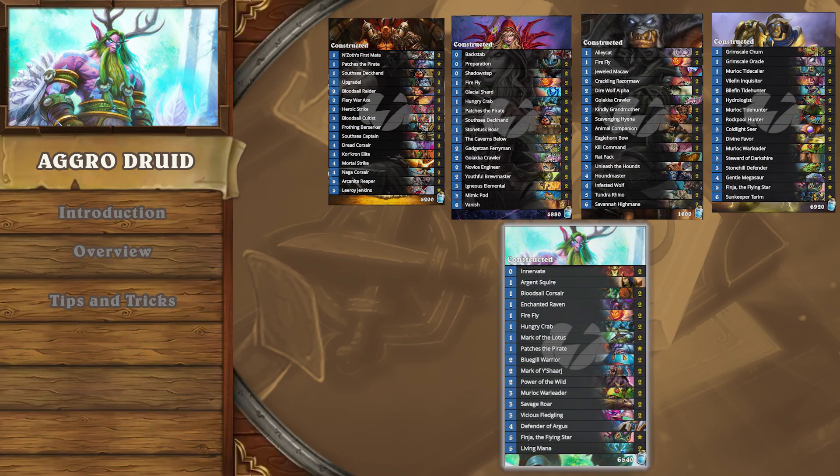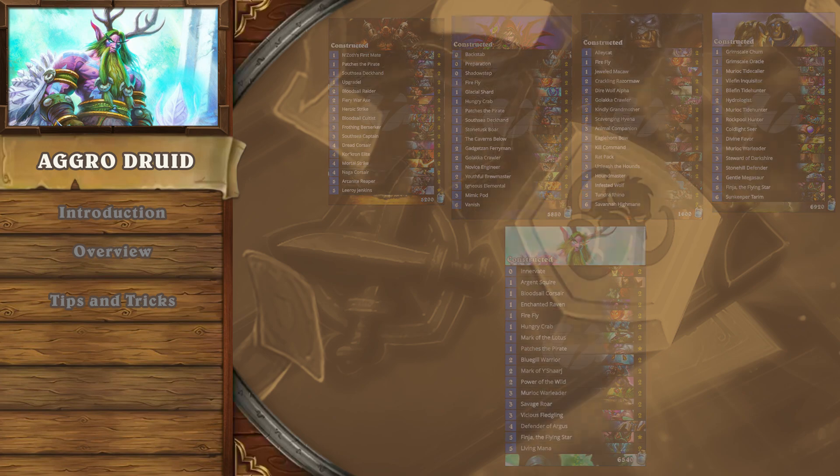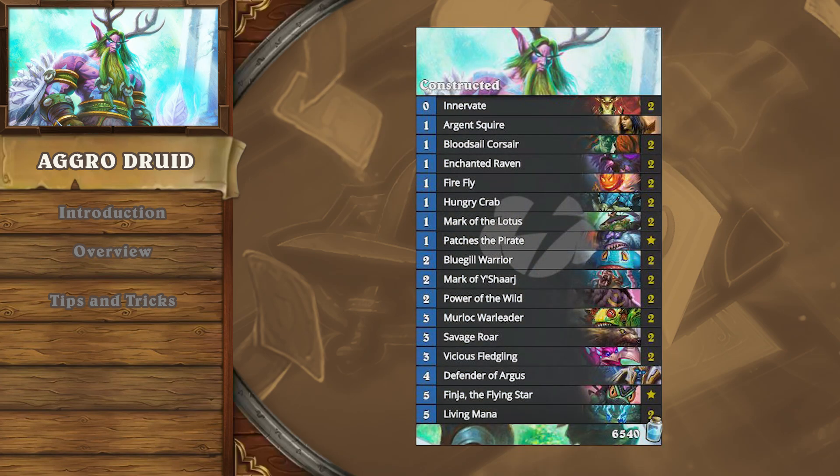Aggro Druid stands as the 5th deck from the 5th distinct class that can end a game by turn 5 in the Un'Goro meta. What makes this flavor of aggro viable in the continuously changing meta going forward is that it can tech against the other aggro options while not damaging its own overall game plan and strategy. Long story short, this is a fast, powerful, and flexible deck to learn right now and is going to be viable for the next year of standard going forward.